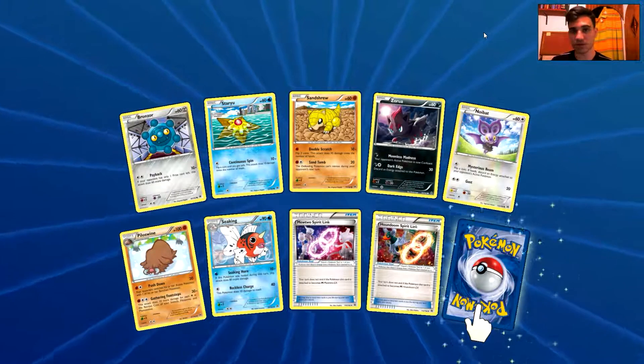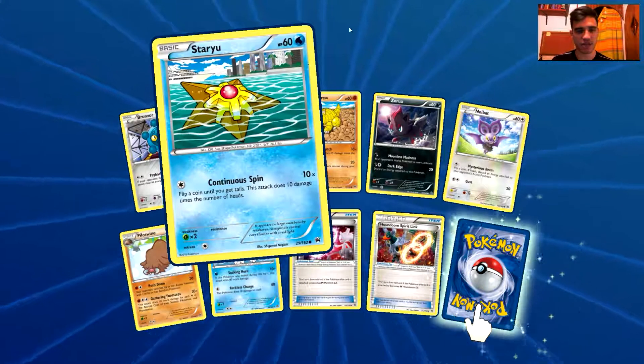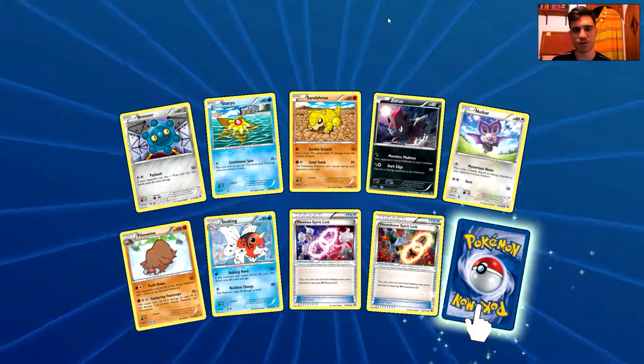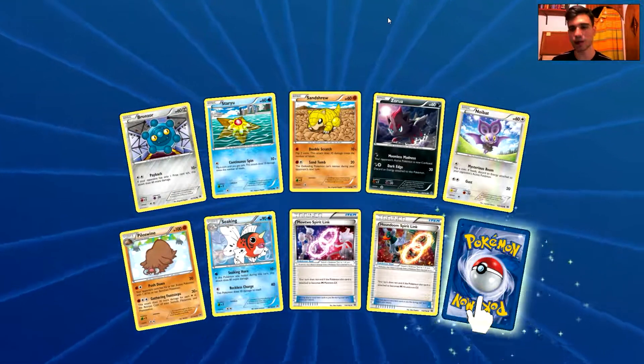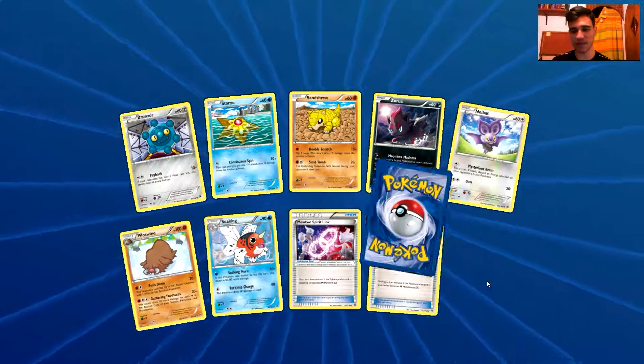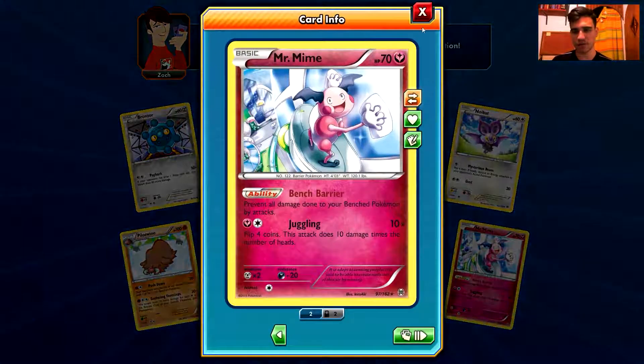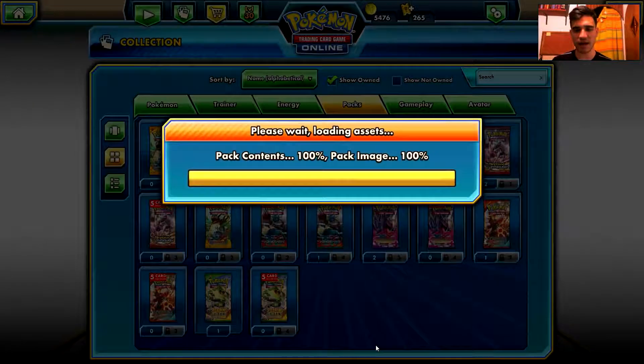But without the Mega Evolutions Pyroar is awesome — it can deal with any Pokemon EX and that's fantastic. So we have Bronzor, Stargust, Sunstrue, Zorua, Noibat, Piloswine, Swinub, Mewtwo Spirit Link, Houndoom Spirit Link, and the rare is a Mr. Mime. That's quite cool — I have 4. I'm going to open another one.